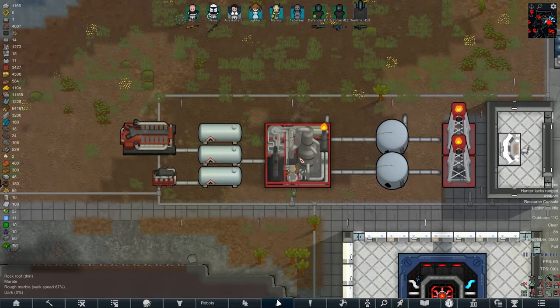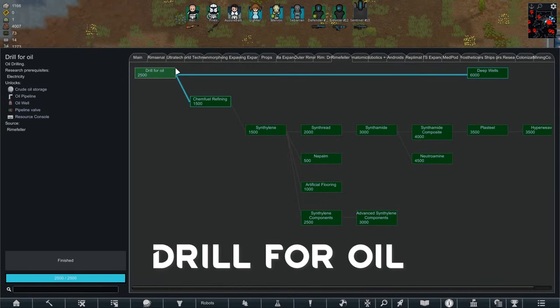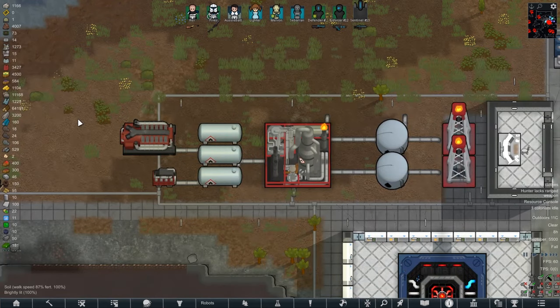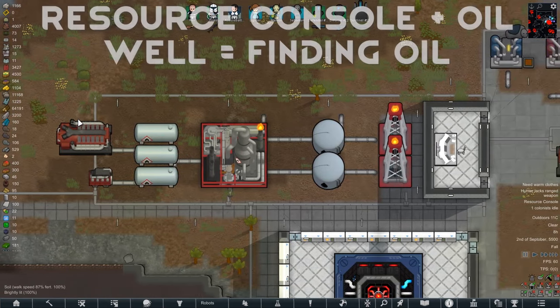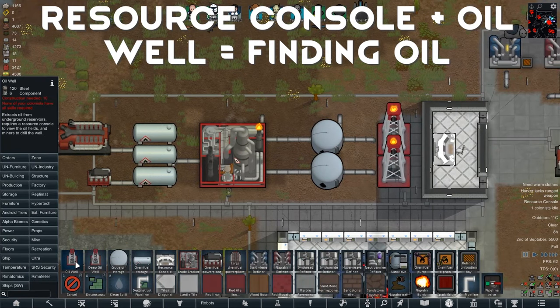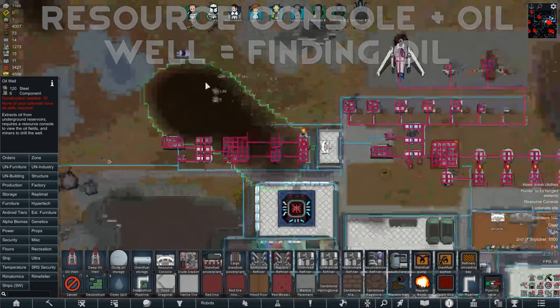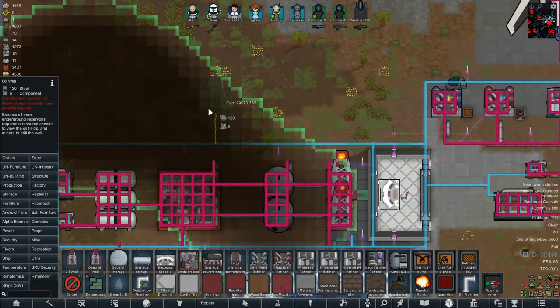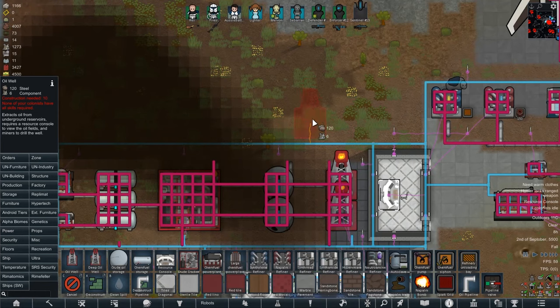To start drilling for oil, we need 'Drill for Oil' researched in the research tab. This will allow us to build an oil well and a resource console. To actually find the oil reserve, you need to have a resource console built. Then go to Rimefellas, click on oil well, and it will show you where all the oil reserves are. You are able to build an oil well inside a reserve, but you can't build one outside it.